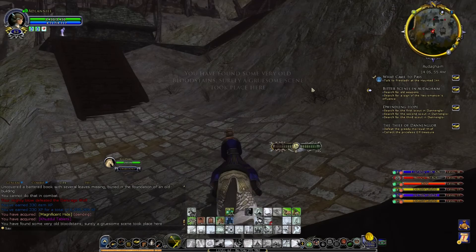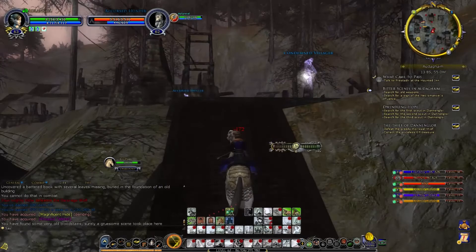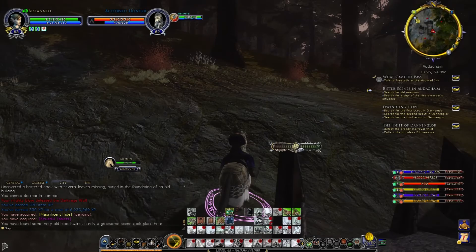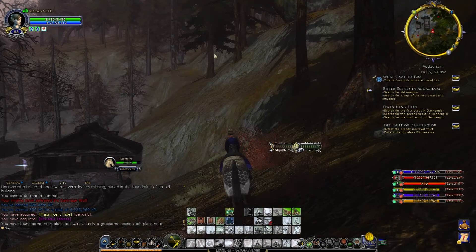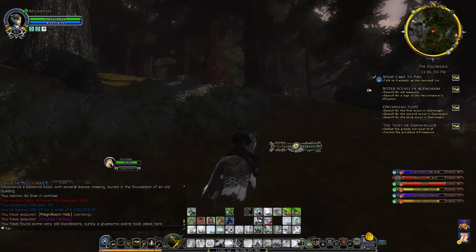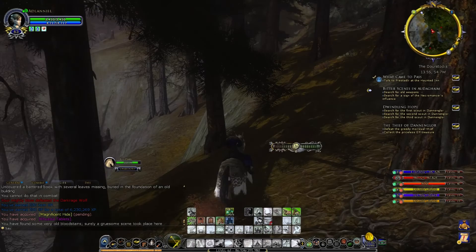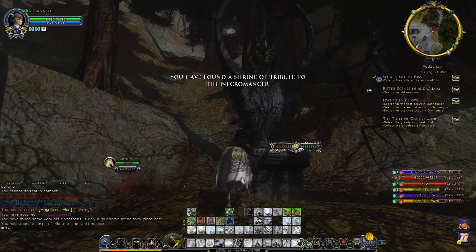The last thing we need is signs of the necromancer's influence, which is up on the hills. I don't think you can get to it directly inside the town - you need to leave the town. You can either exit via the southeast, or start climbing up the slope near the bridge, up near Danenglore, and then walk around the edges. Once you find the other two bits, it should vector you to the correct location. You have found a shrine of tribute to the necromancer, so that's ready to hand in.